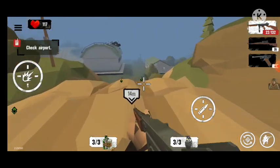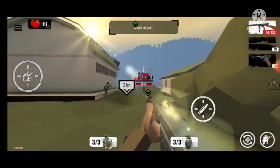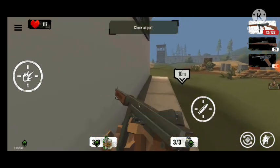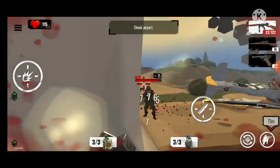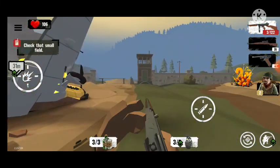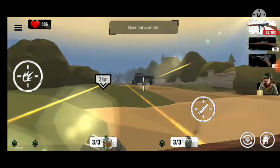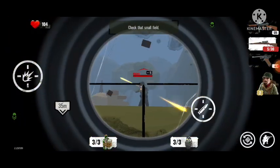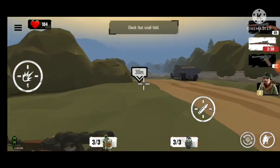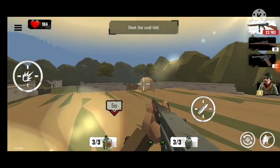Do not use any disposable items — go back and deal with the remnants of German units. Let's go — check the airport. More soldiers! You guys need to upgrade your weapons because they're doing like 20 or 21 damage. Another elite — 57 damage, not even 20. Check that small field — there might be more enemies here, and there are!